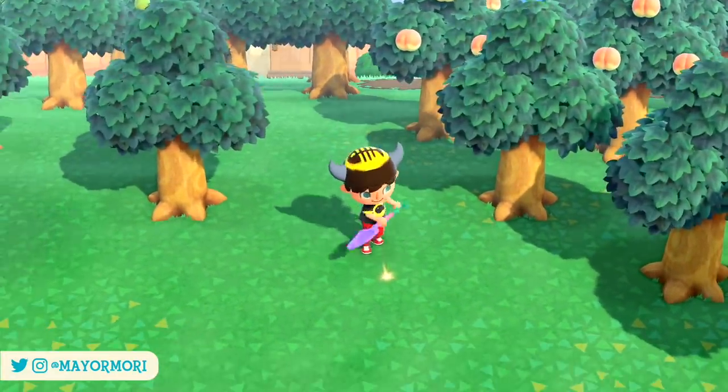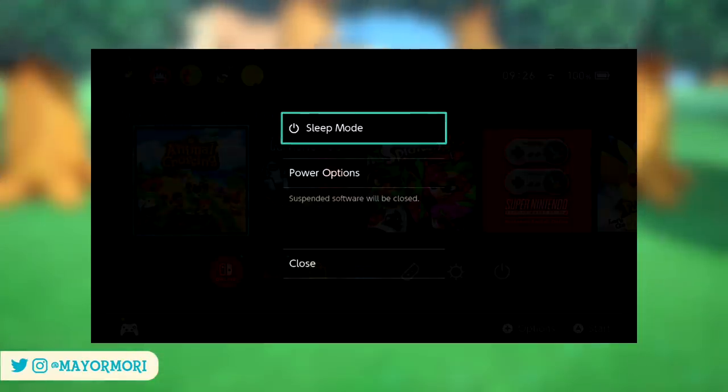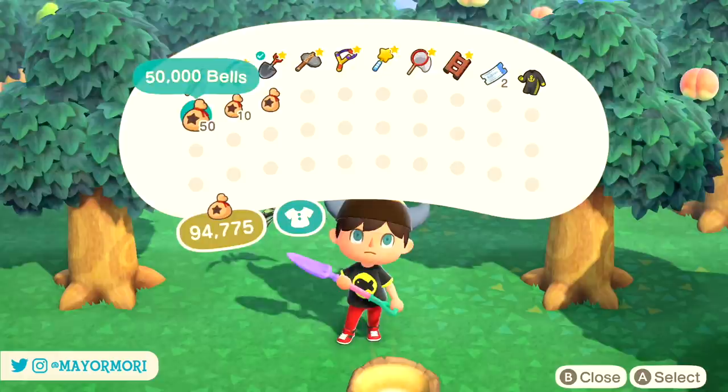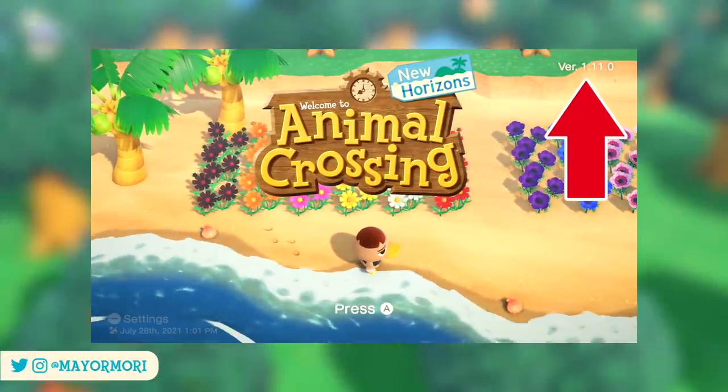If for some reason you're struggling to update, just make sure you have a Nintendo account linked to your Switch profile, power off your Switch by holding down the power button until the power off option appears and then restart. If you're connected to the internet, you should be good and will see version 1.11 at the top of your Animal Crossing screen.